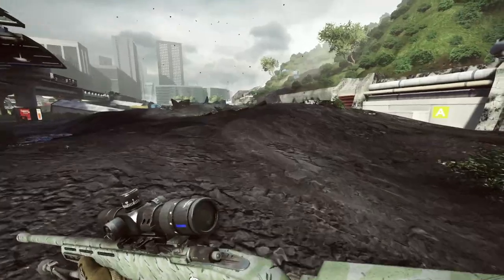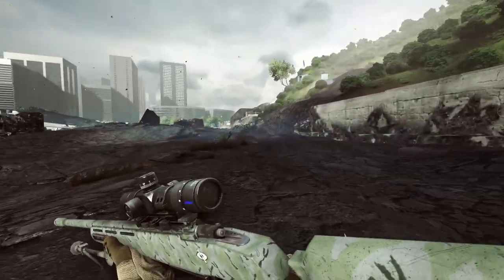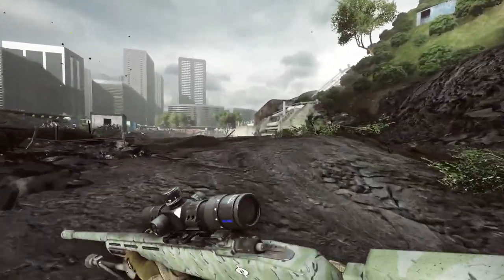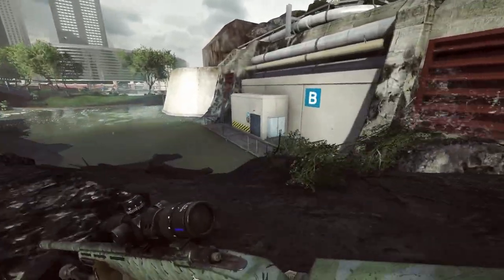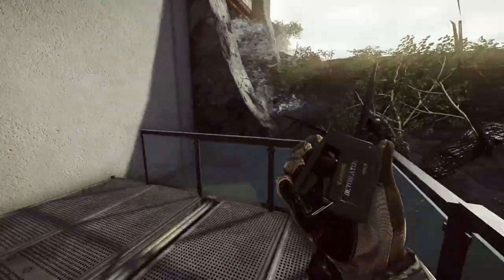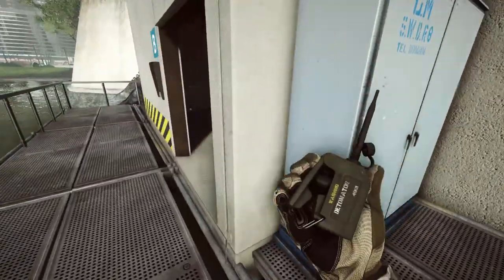For the first Easter Egg we're on Lumfini Gardens, and you can do this before or after the Levolution. If it's after the Levolution, you can only do it at the B valve. There are two valve buildings, A and B — A gets buried by Levolution but you can still do this at B. What you need to do is blow the doors off, either with explosives or a rocket — to quote the Italian Job.